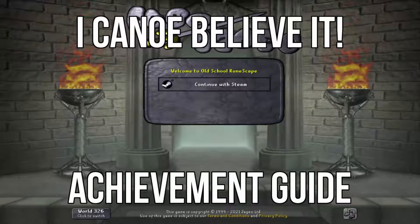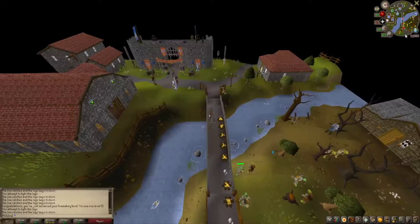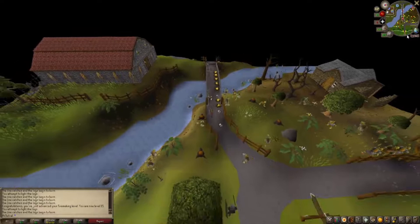Okay, so first things first, in this guide you are going to require level 12 woodcutting, which is a little under 1,600 XP. That means you're going to need to cut down 6 to 4 trees to reach it, which is quite easily done on tutorial island as well as in Lumbridge when you spawn.